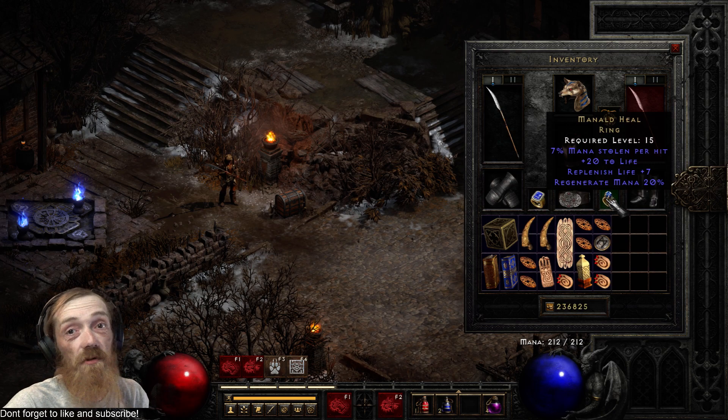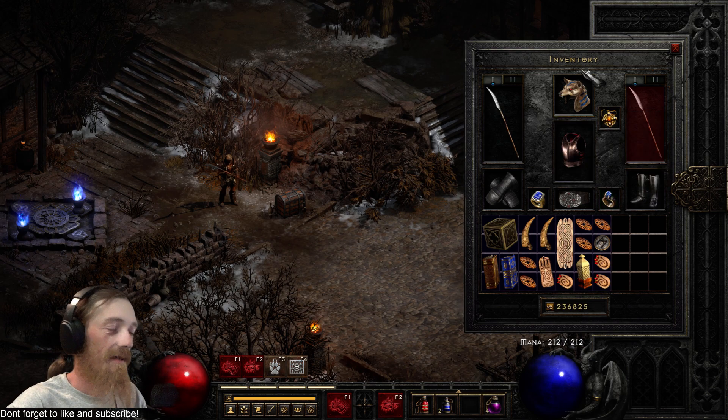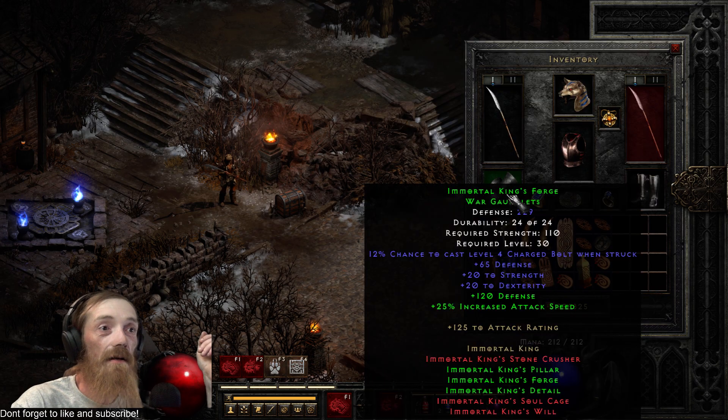For this particular build, I'm just running a Minaldam Heal — this is a 7%, which I think is perfect, but any will do. This is super budget. Morte's Kings: boot, belt, and gloves. I'll hover for the stats for you for a moment in case you aren't familiar with them.